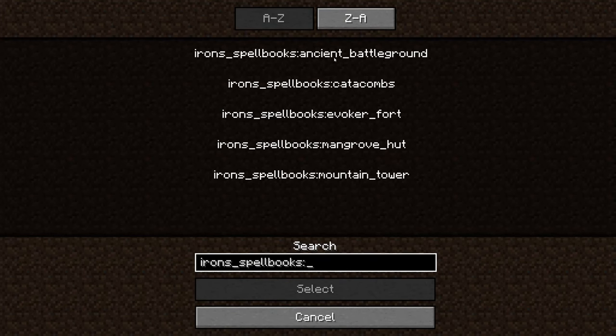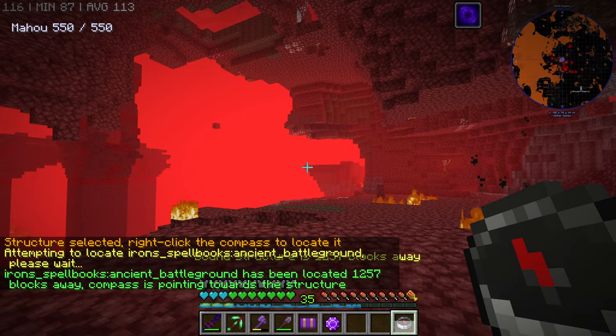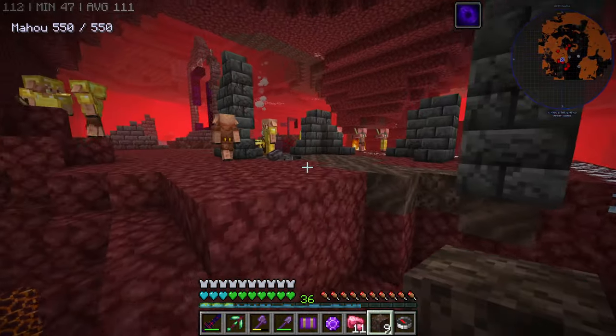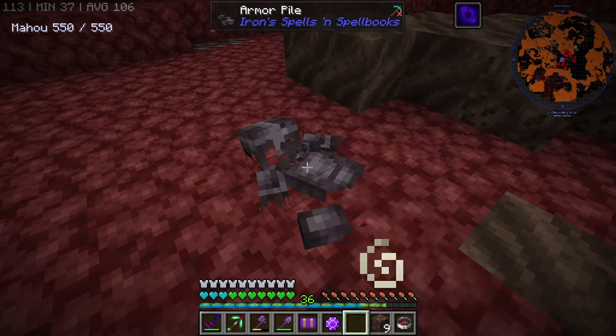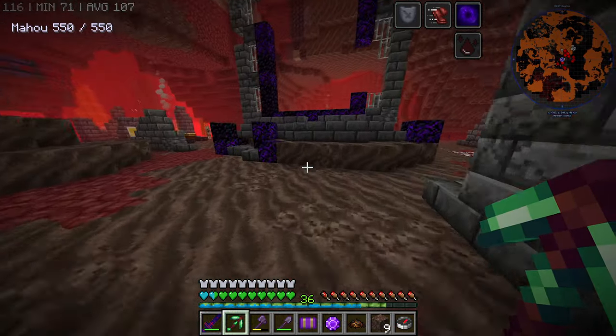What we're looking for is this one, the ancient battleground. Okay, it's not that far, but it's in the nether, so this is going to be fun. It's exactly here. Do you see these armor piles? Apparently, if we touch them or try to break them... yes, this is what we're looking for. Ancient knights. We need to take a sample back home.